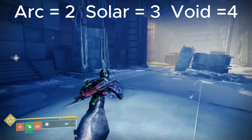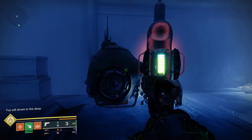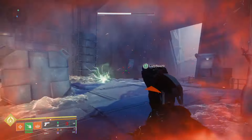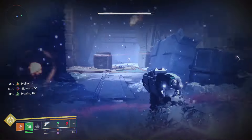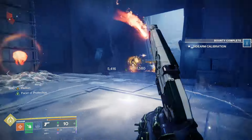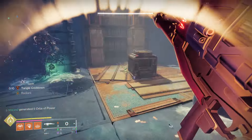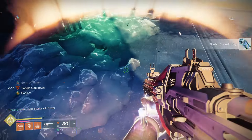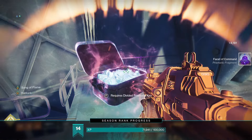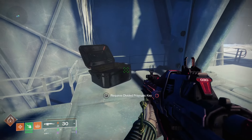We go through for the last one, and now it says 'you will drown in the deep' — enemies come out that we have to defeat. There are Husks, Attendants, and then a big guy comes out. Once all the adds are dead, he drops the divided Prismatic key right here. Once that happens, come over to the chest, claim your Prismatic reward, and you have the Facet of Command. This one involves a little puzzle, a little math, and some fighting of a Subjugator — good luck.